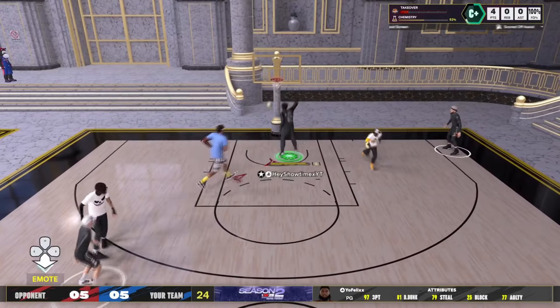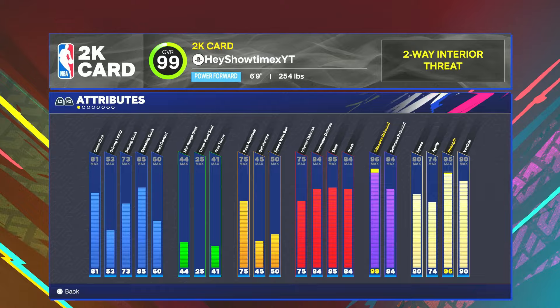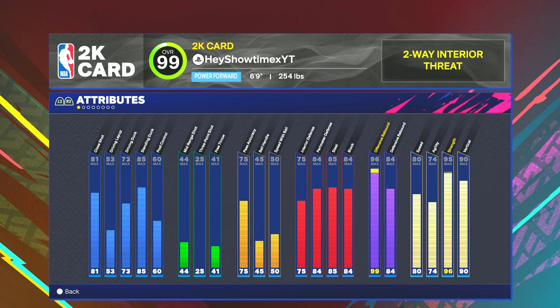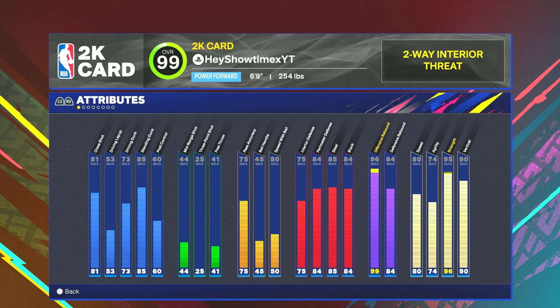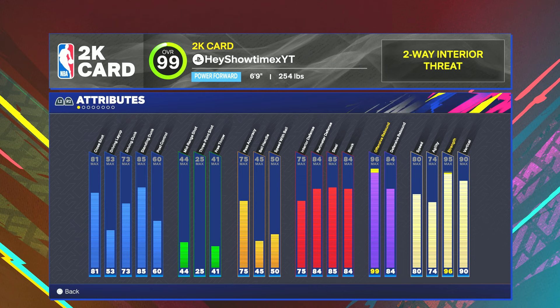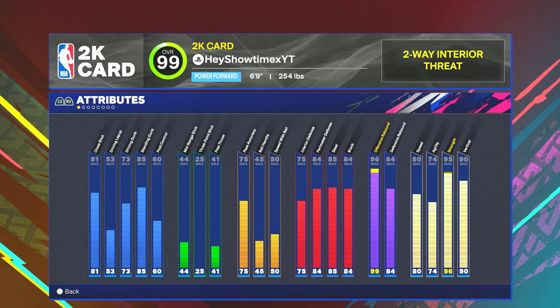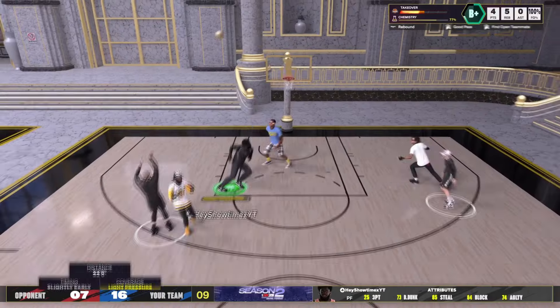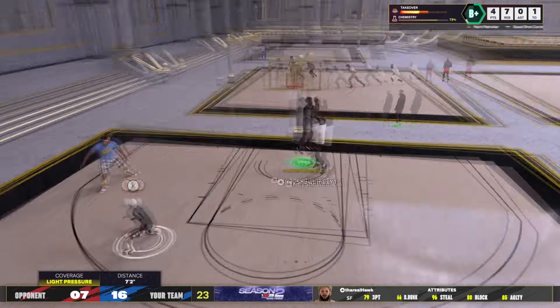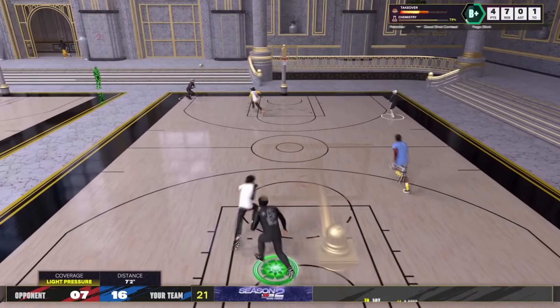The literal reason I made this build — the only reason it even makes sense to make an inside — is for the 99 rebound. I believe 6'7 and 6'8 insides are garbage. The best inside center build you can make is a 6'9 because they allow you to get that 99 offensive rebound. If you don't have a 99 offensive rebound, there is no reason to be making an inside at all. That's just kind of the way the game is this year.